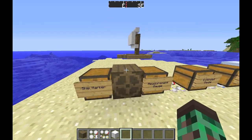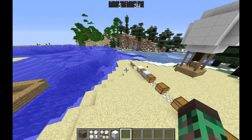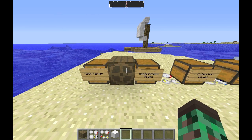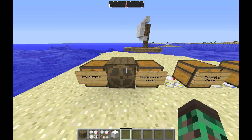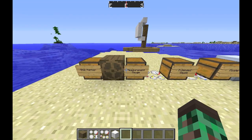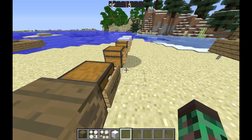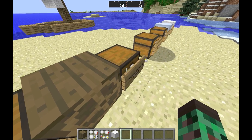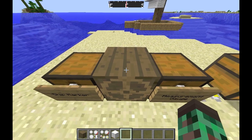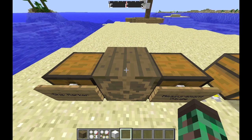Once you place the ship marker, any blocks connected to it will become part of your ship. Just right-click it and move forward — that becomes your ship. Note that it won't connect with sand or gravel because those are gravity-affected blocks, so if they moved they would just fall.